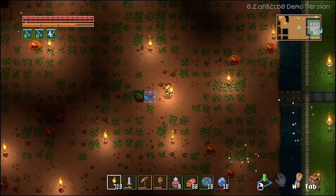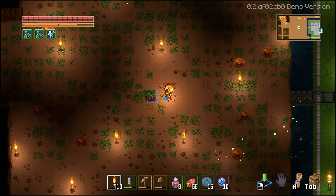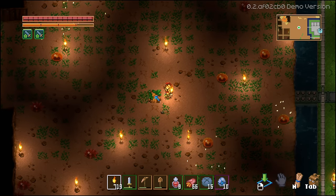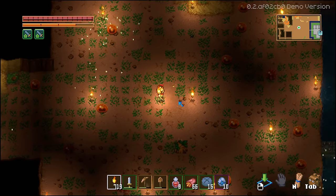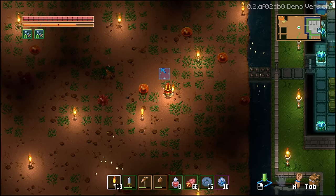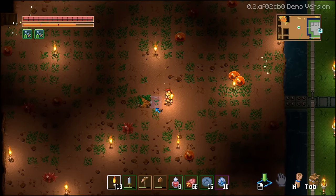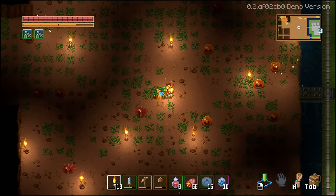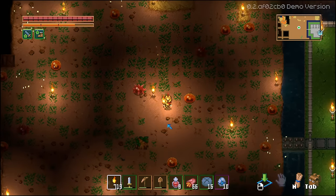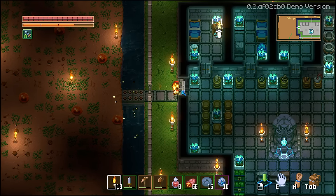Before we wrap up, the root seed I planted earlier has started to grow. It's only been a couple of minutes so it hasn't grown much, but as long as you leave that little block with leaves on it, it will start sprouting in all different directions. If you plant it in an open area of dirt, it'll just keep spreading and give you an unlimited supply of wood. You can plant multiple root seeds to do the same thing, so you should never run out of wood.